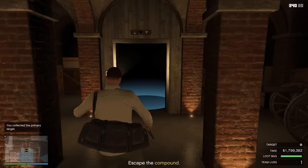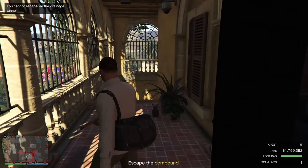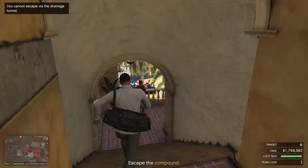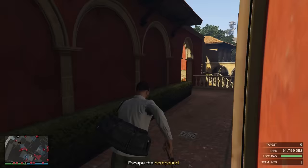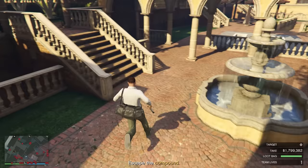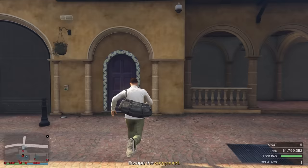Escape the basement by going back up the elevator into El Rubio's office. On your way out, you can avoid all of the guards — run behind the guard standing here and make your way past the other guard down below. Once you get to the guard near the wall, make sure he is still standing behind it and then make a run for it to the main gate following the path shown. Once at the main gate, if a guard is there just wait for him to pass and then make your exit.